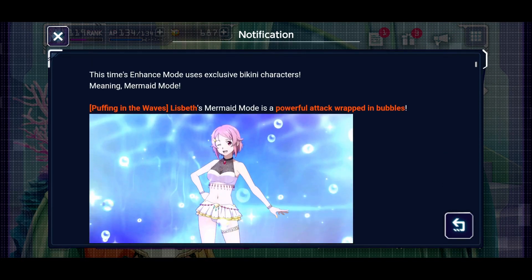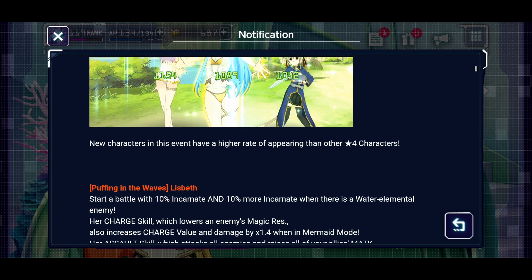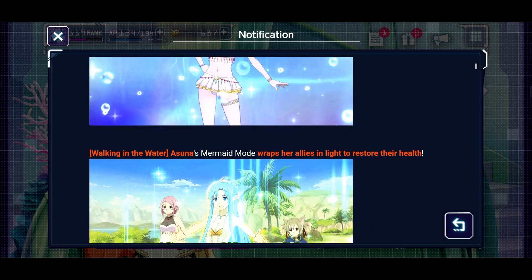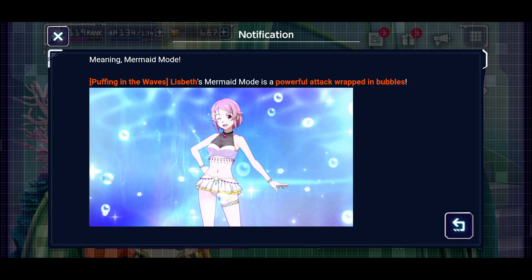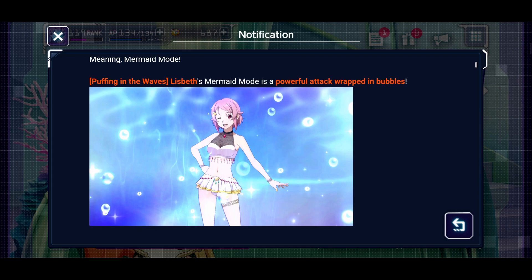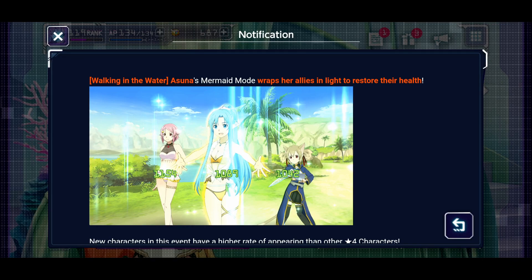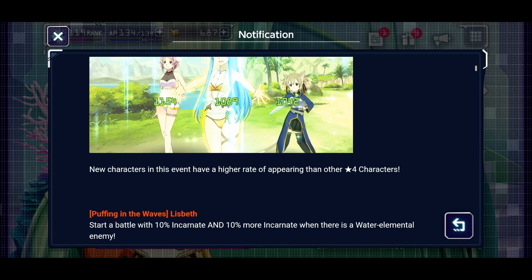Liz is a charge attacker and Asuna is a break healer, which is pretty cool. I like how they're being a bit more unique with these enhanced mode units - they have to make ways for characters to have other abilities, because it's usually either charge assault enhanced mode or break assault enhanced mode. So these units have to have heals in there somewhere. I do think eventually we'll get just some crazy healer - maybe a heal assault and then enhanced mode unit.